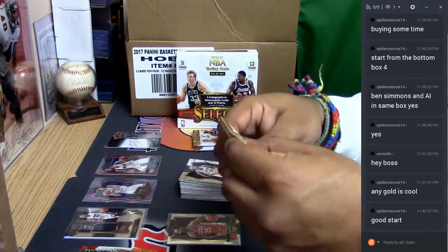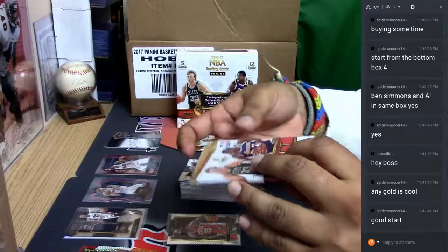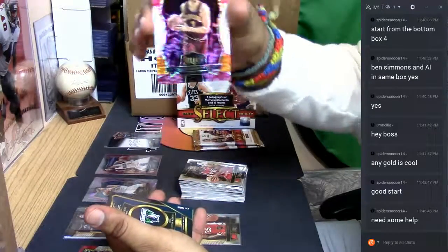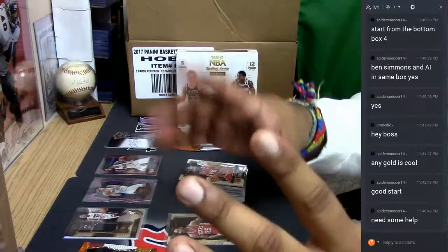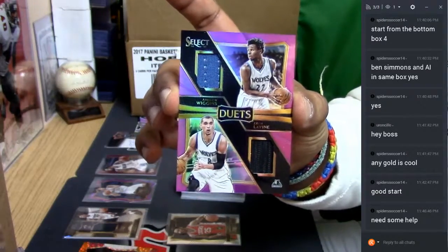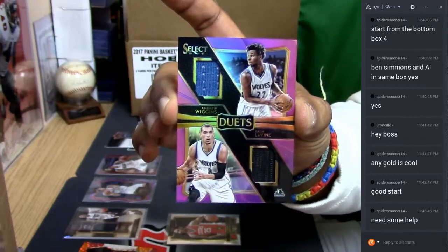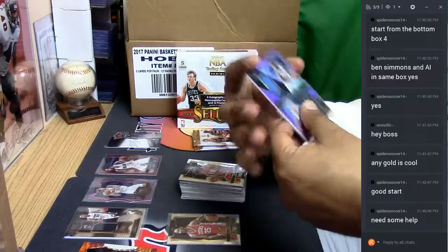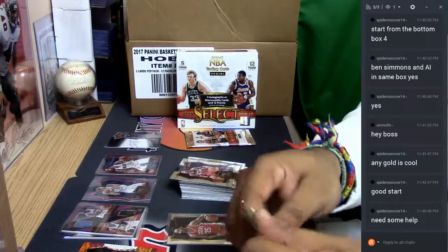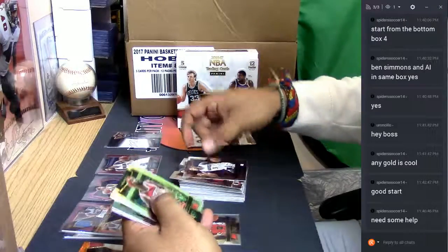Three packs left — oh man, and this is a thick one. Let's see if they're lying to me. On the name base — Mike Dunleavy. Oh boy! Numbered to 299 for the Minnesota Timberwolves. Check that out — Andrew Wiggins and Zach LaVine dual patch, nasty, for the Timberwolves, numbered to 299. Very nice, it's a two-color patch — very sweet. Got some base here. Two more packs to go, we should be getting at least one more auto.